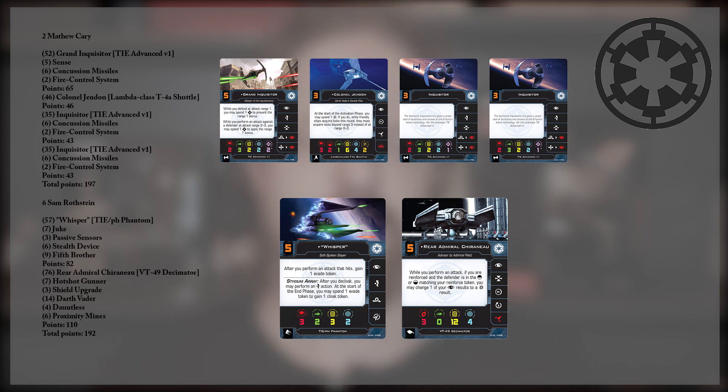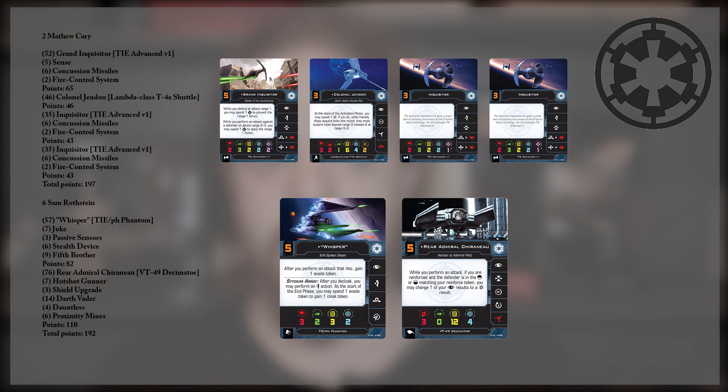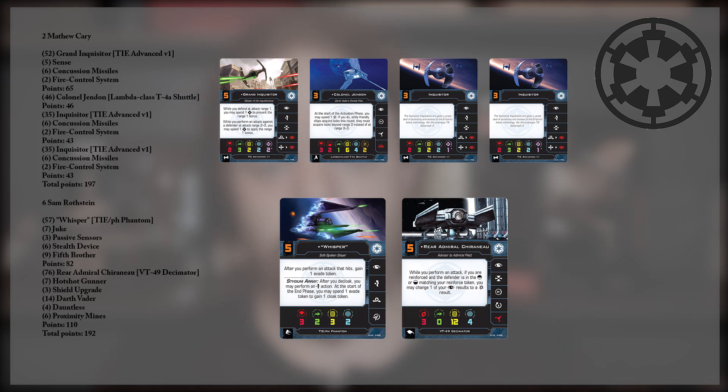I always liked the Grand Inquisitor's ability in 2nd Edition. I think it's really cool and really versatile. This build with Sense, Concussion Missile, and Fire Control System — honestly I wouldn't have picked him to work that well with Ordnance. But there's Ordnance in all of the TIE Advanced V1s, so that is more leaning into what this list is wanting to do. If you go for 86 points worth of ships, you'd be looking at a TIE Defender, but I can see why you'd want to lean into just taking more of the same platform. An issue of matching with Colonel Jenden also seems to make a lot of sense. The Lambda is still proving you don't have to take Palpatine or any crew for that matter to make it worth taking.